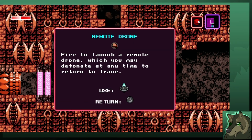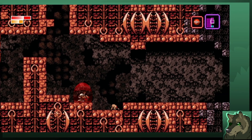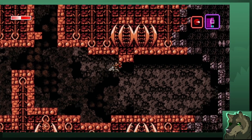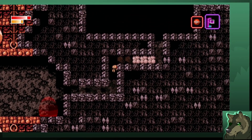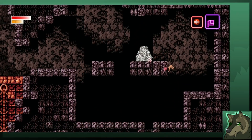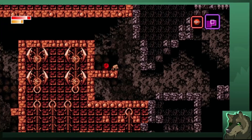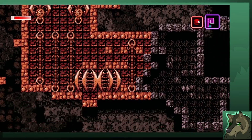Remote drone fire — launch a remote drone which you may detonate at any time to return to Trace. Say hello to drone friend — they're adorable. They're armed with a mini version of our drill. How do we use drone friend? By going through these one-block gaps that we can't fit through. They also do substantially less damage than us.